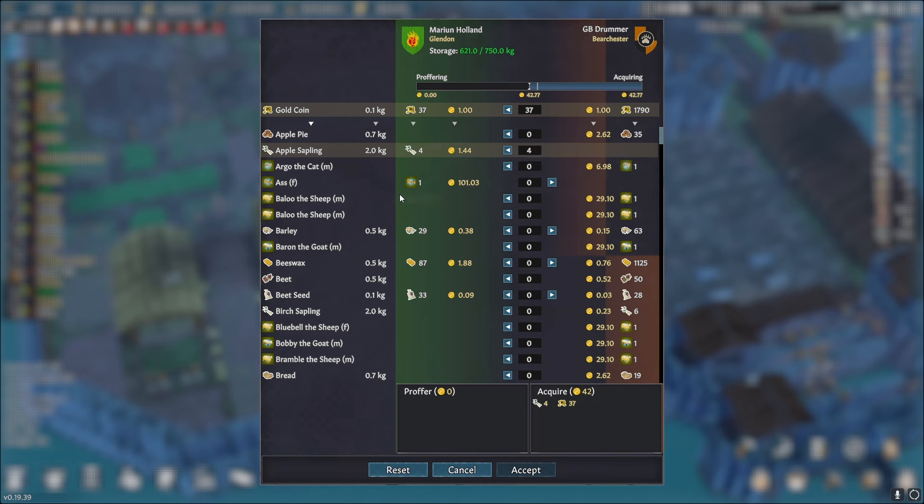Speaking of apple saplings, I found a wild apple orchard, so we're going to work our way up to that and get some more so we can fully fill in the courtyard — that'll be fantastic.